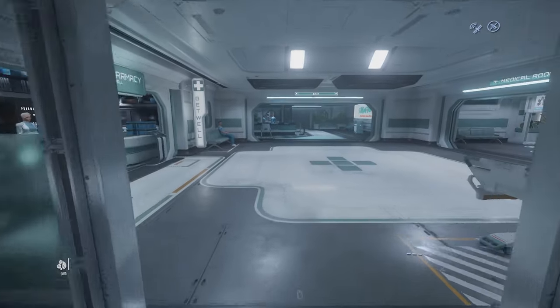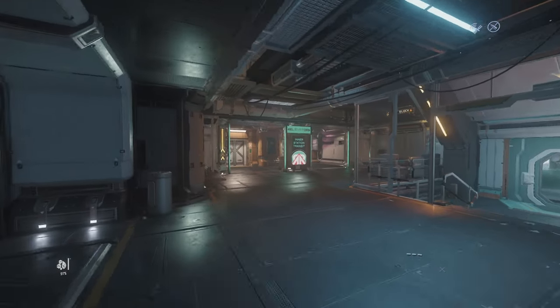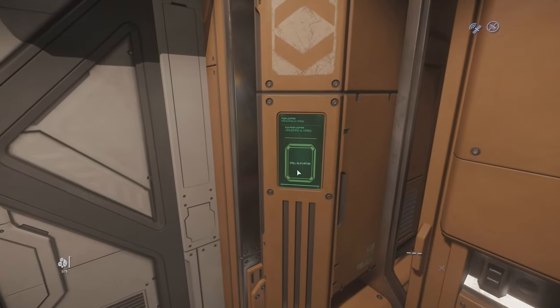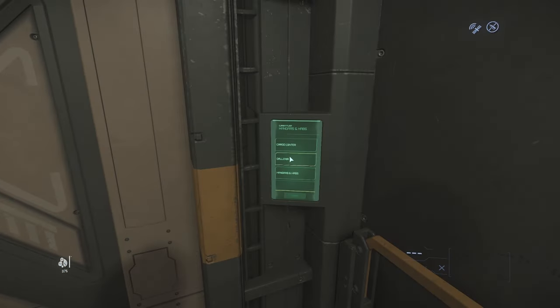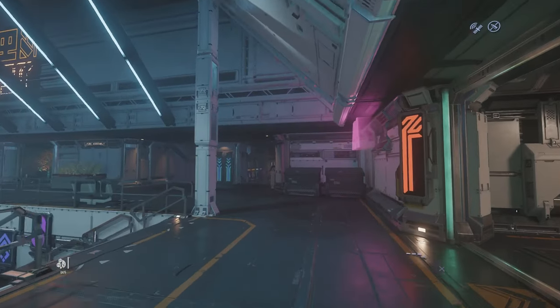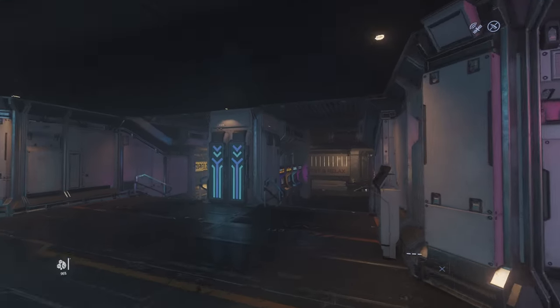We will ignore the pharmacy for now and get back to it later. Now that you know how to set your spawn and how to heal yourself, it's time to go buy some gear. Find the elevators for inner station transit and go to the Galeria, which is the part of the space station where most shops are — you can find gear, weapons, food, and sometimes ship components.